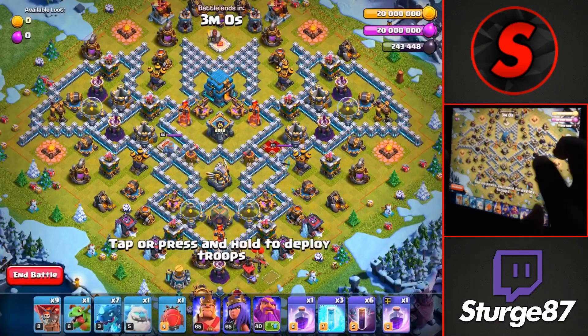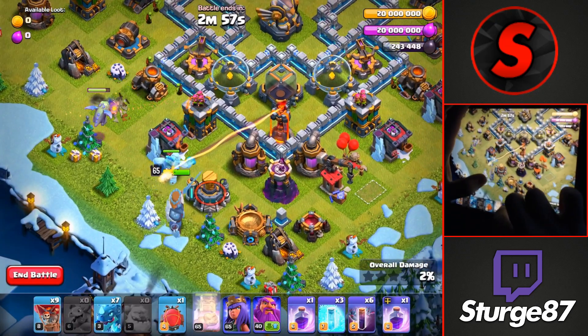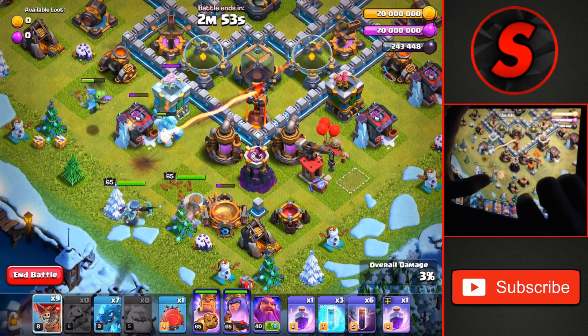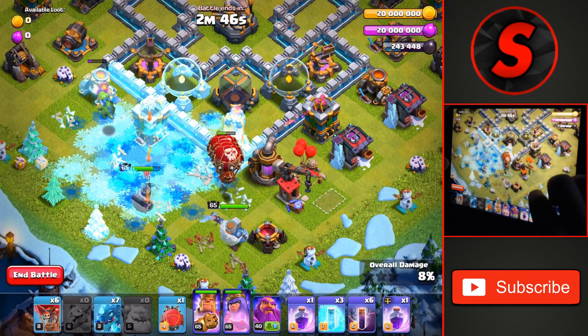To start off, we're going to head all the way down to the bottom of the base and drop the baby dragon on this barrack. To the right of the other one, we'll drop the ice golem with the king and queen going on to that laboratory. Once the ice golem is about to go down, we'll drop three balloons to take down the wizard tower and then eventually head their way up to that inferno tower to take that down.